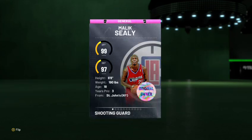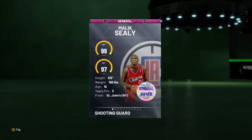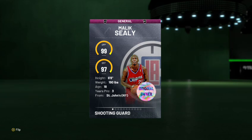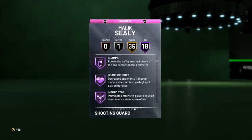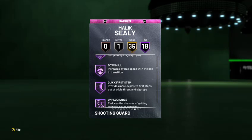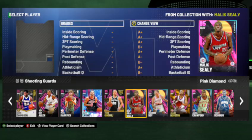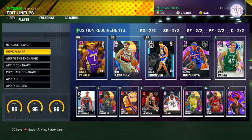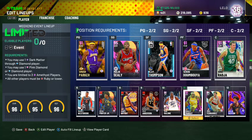I'd be very mistaken not to mention Malik Sealy. He's really Kawhi-level — some people may disagree, but his offense and defense are very similar to Kawhi. He's 6'8" with a huge wingspan. He's got Hall of Fame Chase Down Artist, Clamps, Intimidator, Pogo, Contact Finisher, Fancy Footwork, Fast Break, Showtime, Downhill, Quick First Step, Unpluckable, Tireless Shooter, and Volume Shooter. Just a fantastic card. I'd put him as my starter at the 3 or 2.